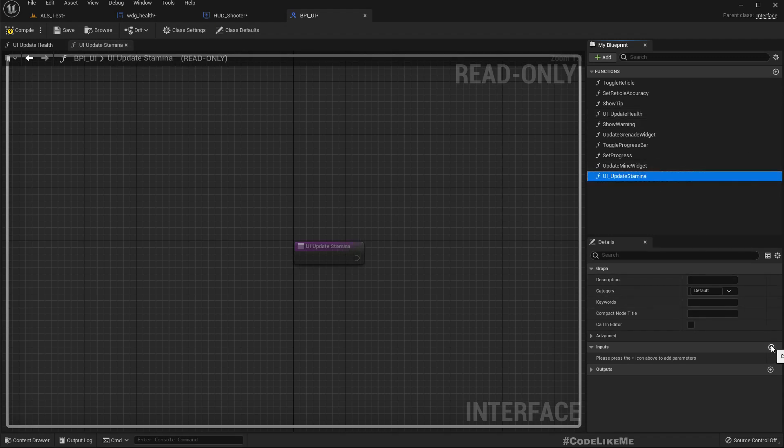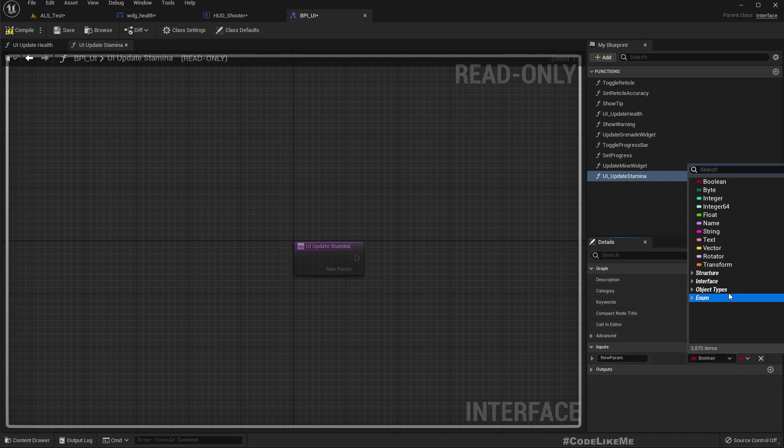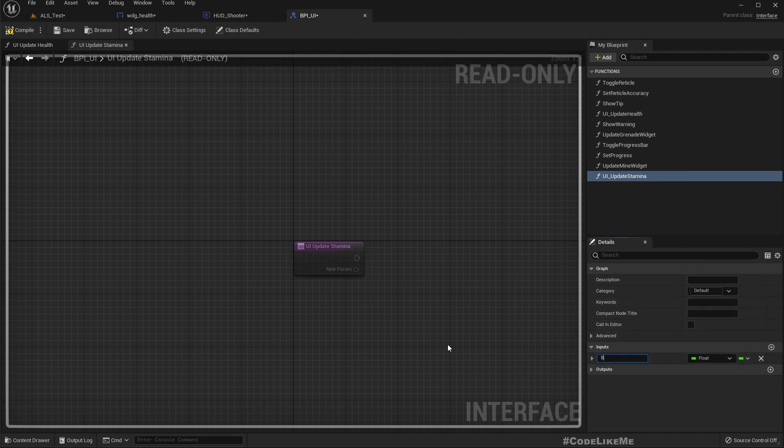I'll add an interface method called 'UI update stamina', just like 'UI update health'. As an input I'll add a float called 'stamina level' — or actually 'percentage stamina level', that's better.